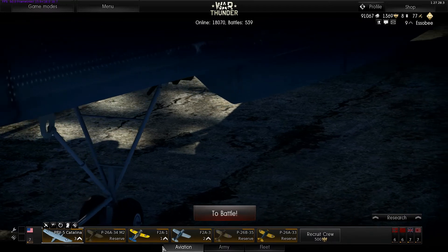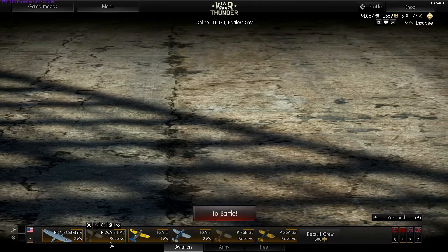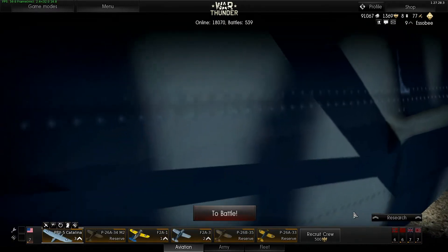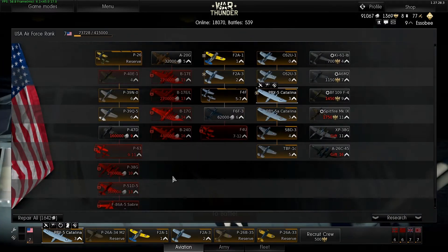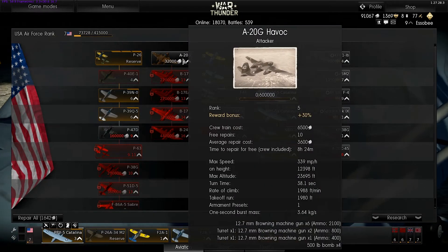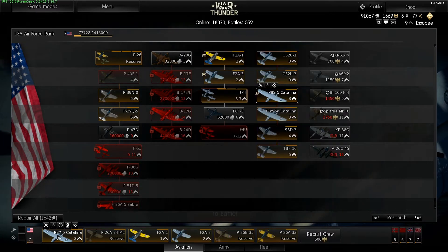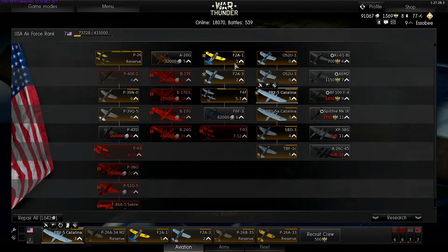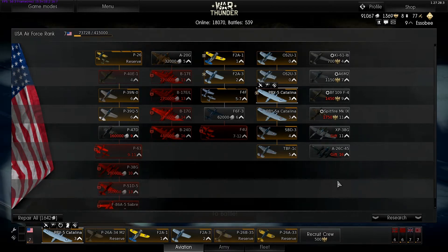You'll start off with three slots and three reserve planes. Once you start leveling up and accruing some Lions you'll be able to unlock more planes. The number next to the chevron means the army level required — you'll have to be that level in this army, not your account, to get that plane. The account level as far as I can tell really has nothing to do with anything other than being a marker of where you're at.